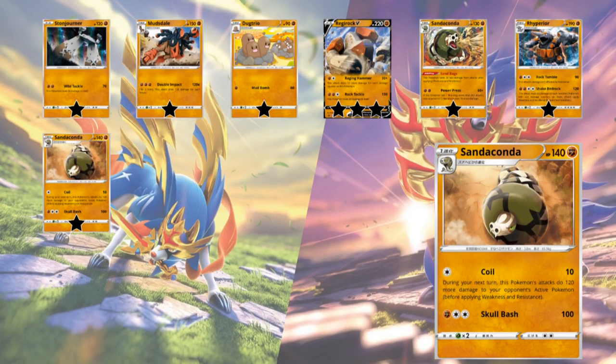Next we've got another Sandaconda — 140 HP. Coil for 1 colorless does 10, and during your next turn this Pokemon's attacks do 120 more damage to your opponent's active Pokemon. Skull Bash does 100 for Fighting, Colorless, Colorless. The problem is Sandaconda has to survive for Coil to work, or it can be Gusted around and the effect is gone. In Expanded maybe with Focus Sash this could have potential, but you're still taking a turn doing nothing. That can be negated by Ranger, Gust effects, or similar. So this Sandaconda is also just 1 star.